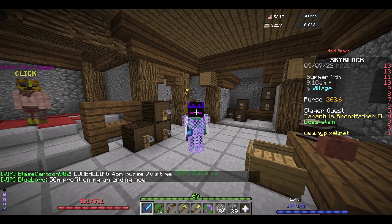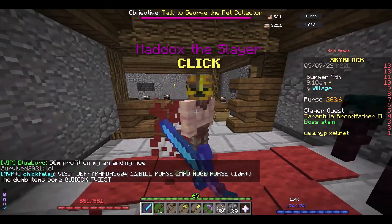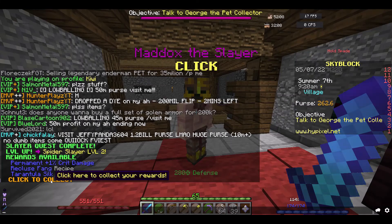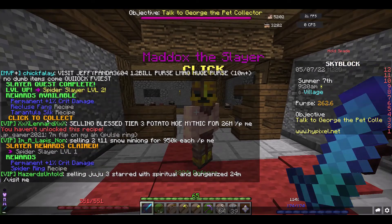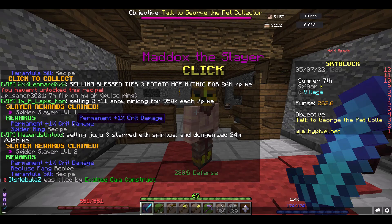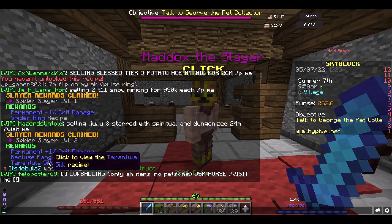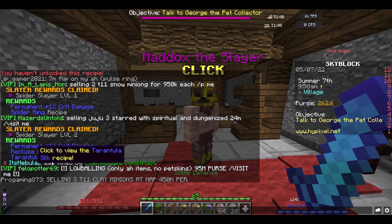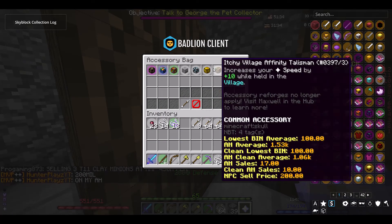I'm just stupid - I hit record and it didn't start, and I didn't check if it started, so I killed the boss. Whatever. Spider slayer tier two - I didn't even claim tier one. Two percent crit damage - that's like double our crit damage already. Do I even have a spider talisman? I don't.